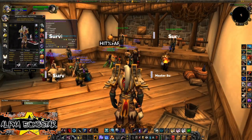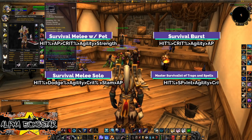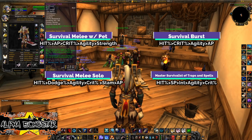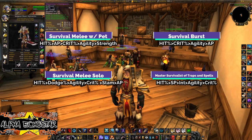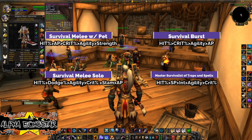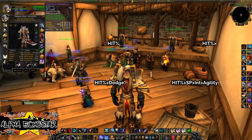Proper picking of your gear and equipment makes any build work. Without the proper stats on your gear, the build will feel like something is missing. For example, some high-end rare items are more powerful than high-end epics — so pause this video and review the stats preference for your chosen path.